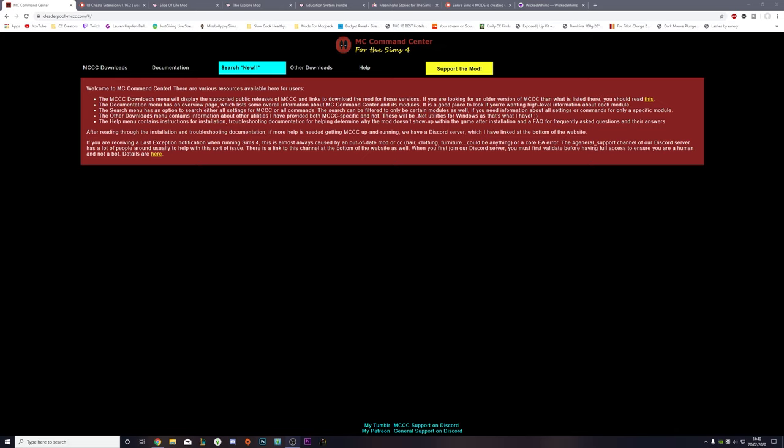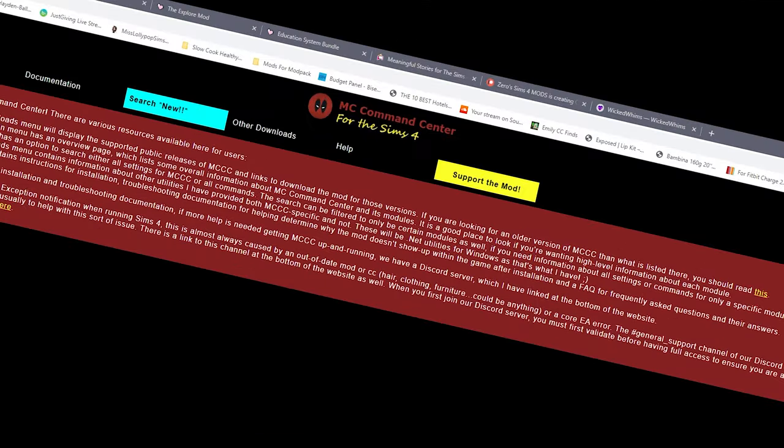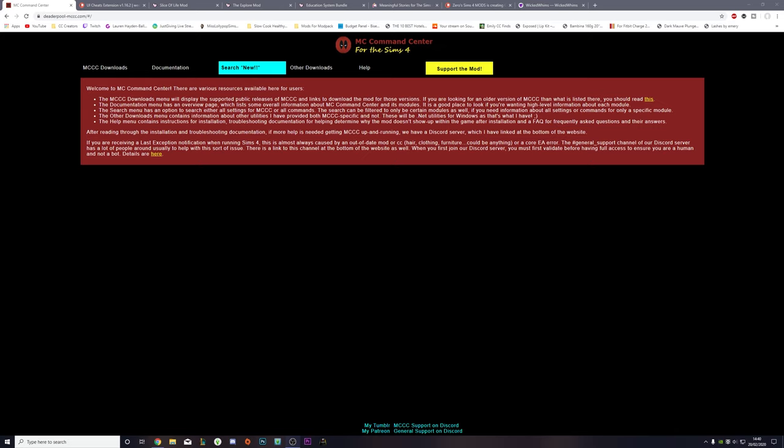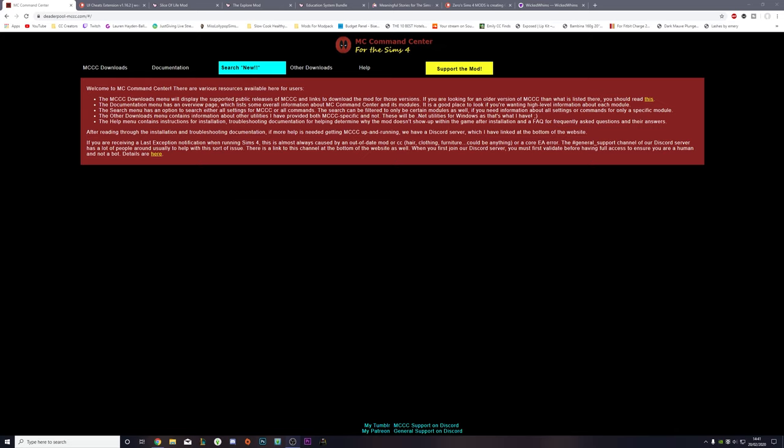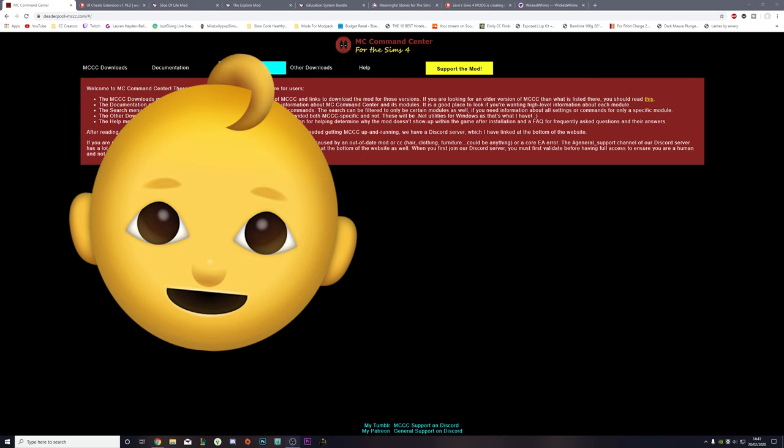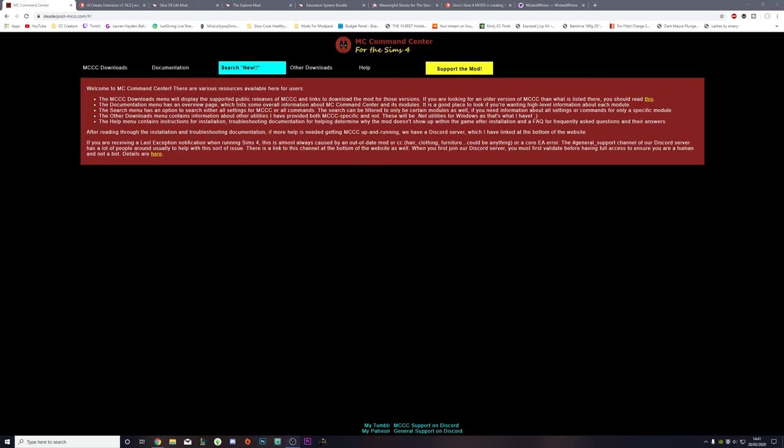Let's jump straight into the first mod, and of course it is the OG original MC Command Center. Now I know you've probably heard so much about this mod because this is honestly probably the one major mod that everybody has in their game. The author of the mod is Deadpool, and as a brief overview, it expands the functionality and story progression within The Sims 4, allowing sims to have babies, get married, and live their lives — which right now in The Sims 4, that doesn't happen.